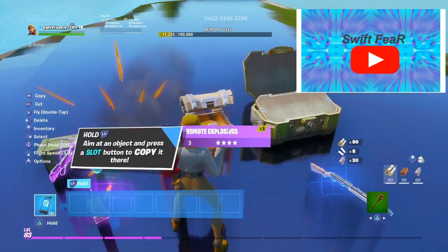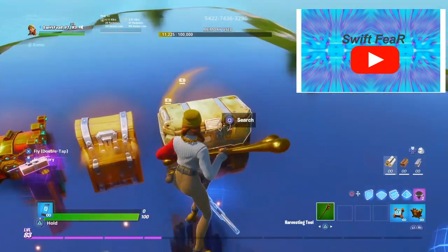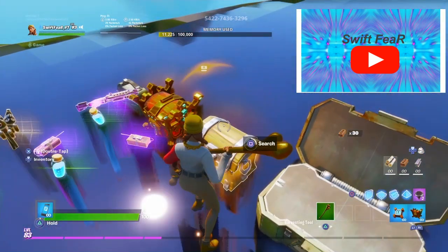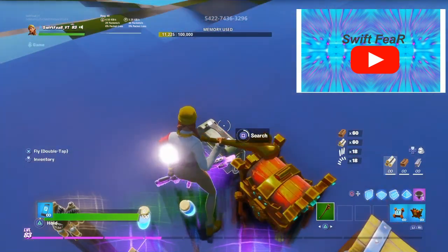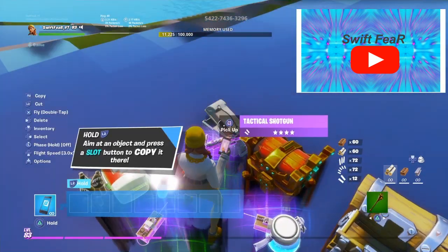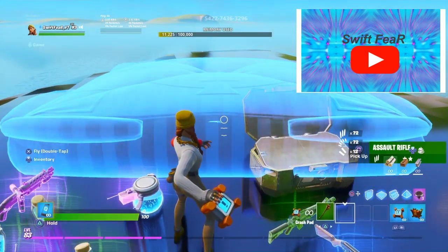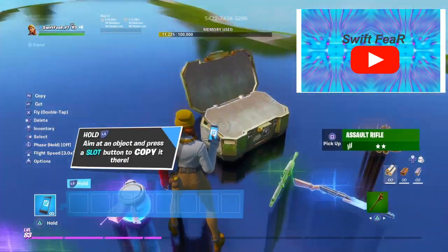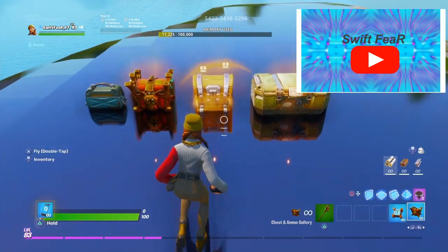I didn't find any out of those so I deleted them, threw them down again, and just kept opening chests. I found crash pads the first time trying — I found them out of the gold chests, so maybe open up the golden chests. You can also get the kingsman umbrellas along with these.